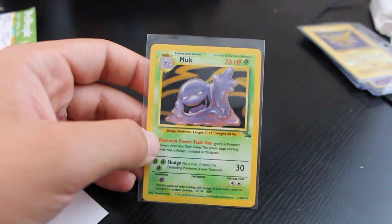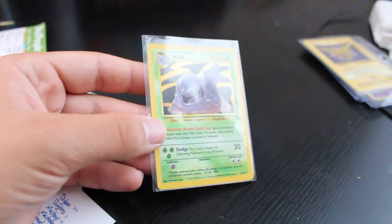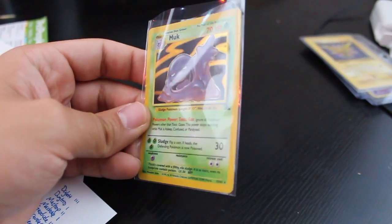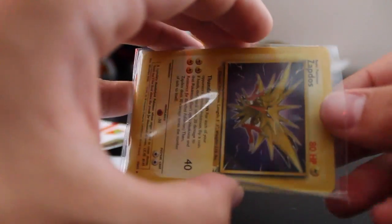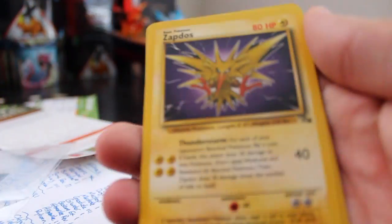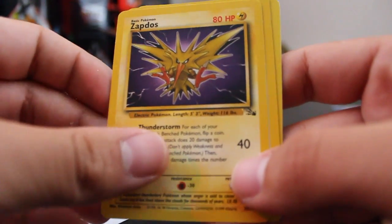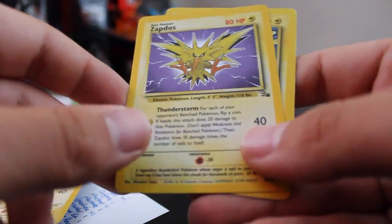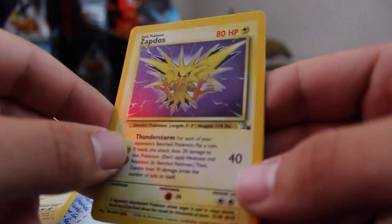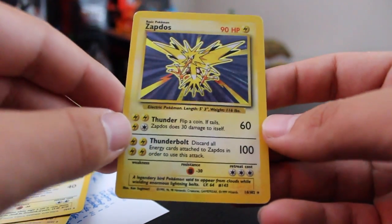I haven't had much luck at other garage sales or flea markets. I also got this holo Muk — I don't think it came with the Japanese ones. These would be the most recent eBay cards I got this week: a non-holo Zapdos from Fossil and then the holo Zapdos — the same one, just holo.